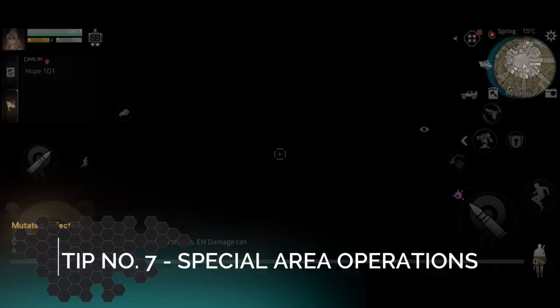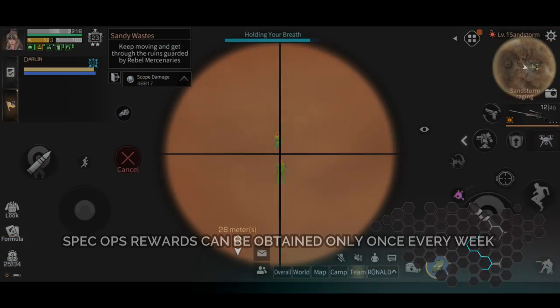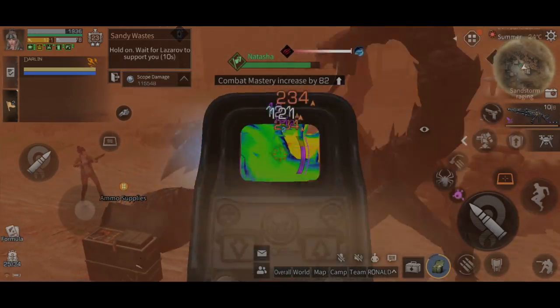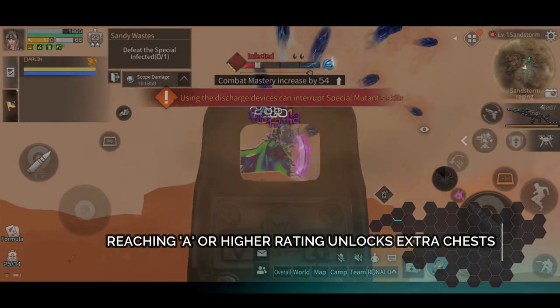Tip number seven: Special Area Operations. These area operations give you rewards only once every week, so I won't add this in our daily New Dollar counter, but the New Dollar rewards you get from these are definitely not worth missing — including gold bars.